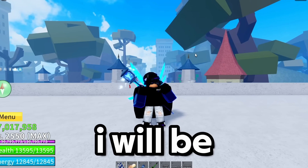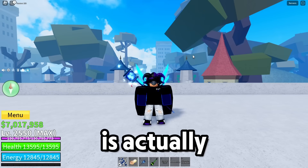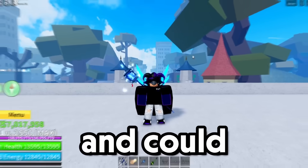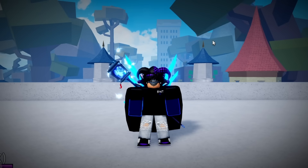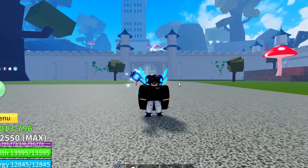You guys saw correctly — I will be using Dough, but instead of fruit stats it's going to be sword stats. Dough with sword stats is actually really good, as Dough has some really good stun skills and could be better than fruit mate. Let me go show y'all the combo.